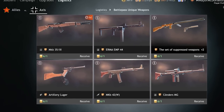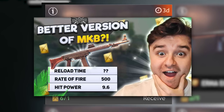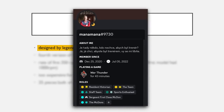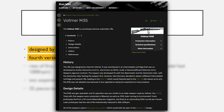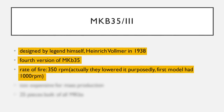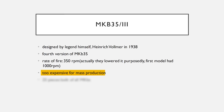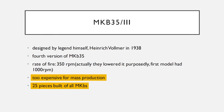The MKB 35-3 is next, available in Moscow, Normandy, and Berlin. This is a different version of the MKB to the one from 1942 that I reviewed as a gold weapon previously, and it is very different. Still designed by the same legend, Heinrich Follmer — this is his fourth version of the MKB. The others being the M35, M35A, and M35-2. Its rate of fire in real life was apparently 350 shots per minute, as they deliberately lowered it from 1000 RPM. It was way too expensive for mass production and was not chosen by the Wehrmacht during World War II. There are only 25 pieces built of this out of all MK35s ever made.